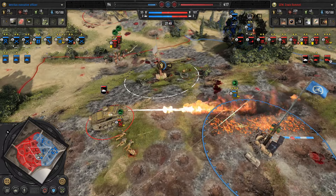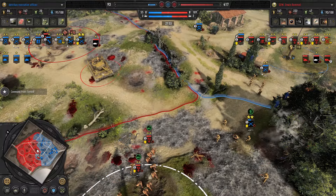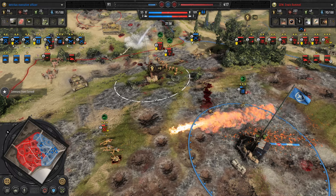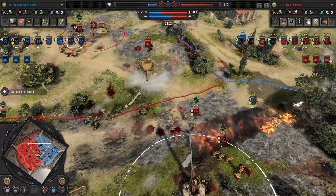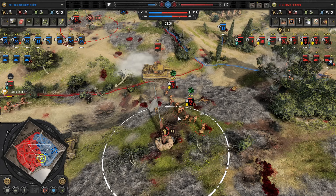A machine gun crew is being incinerated as Erwin presses the assault. The lines of the 1st Infantry Division are buckling under the wrath of the 16th Panzer. The score is 30s versus 17 for Havoc — the victory points are stacked against him.